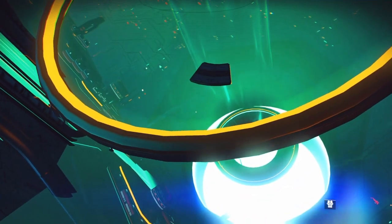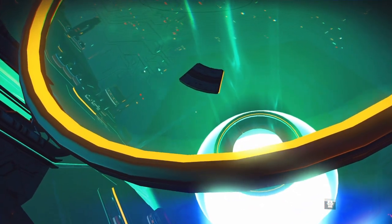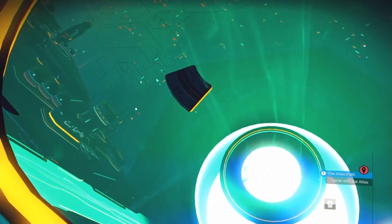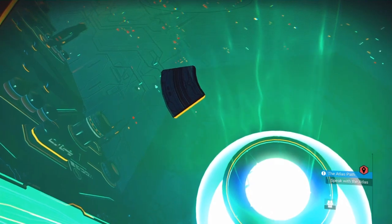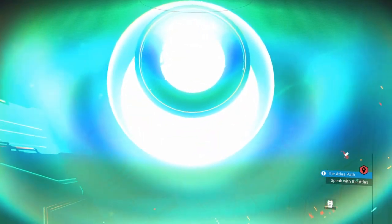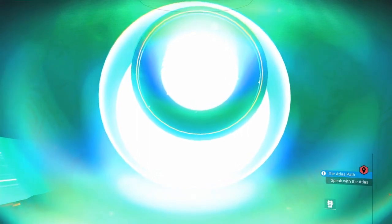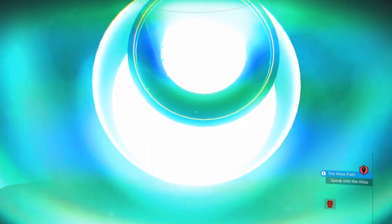I thought turning on multiplayer might bring a ship in, and then I might collide with someone. That could be kind of funny. I have no idea what the game thinks is solid ground at the moment. I seem to be landing at random places.